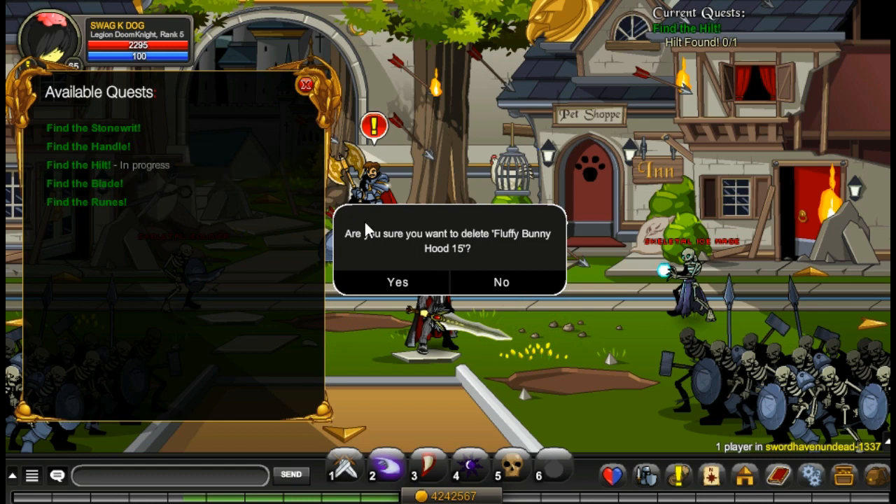Super easy. The reason you delete your item — in case you're wondering — if it doesn't delete the item, you can just click no and you don't lose the item. But it keeps the quest box open, so you can do it repeatedly without having to go back to the museum every time.